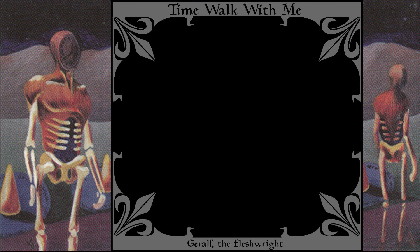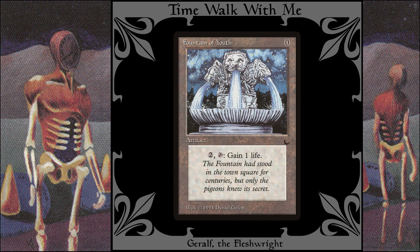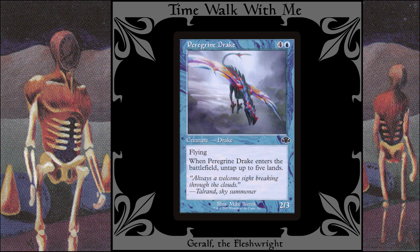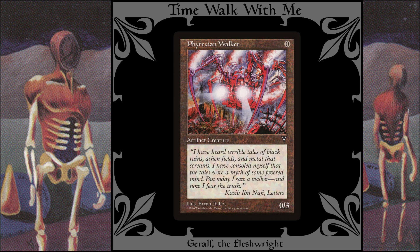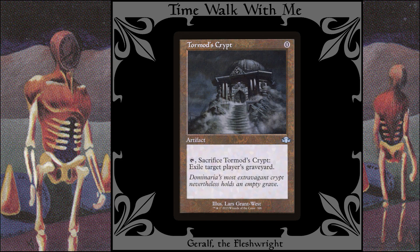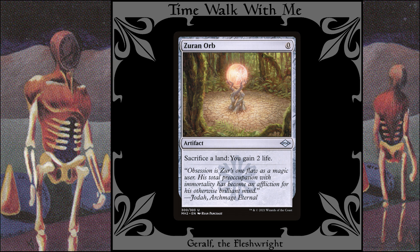These spells basically cost no mana to cast, though some of them require you to have the mana to cast them: Bonesaw, Cloud of Fairies, Fountain of Youth, Mishra's Bauble, Ornithopter, Peregrine Drake, Phyrexian Walker, Rewind, Spidersilk Net, Tormod's Crypt, Urza's Bauble, and Zirda. I have also ordered a Memnite that I planned to put in this deck, but I haven't gotten it or put it in yet.